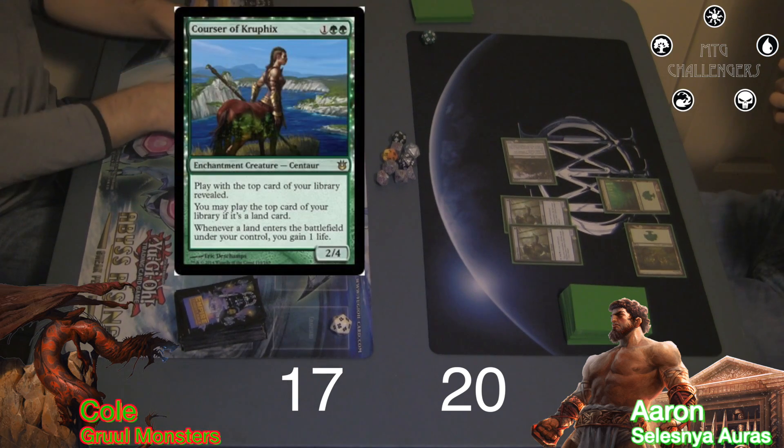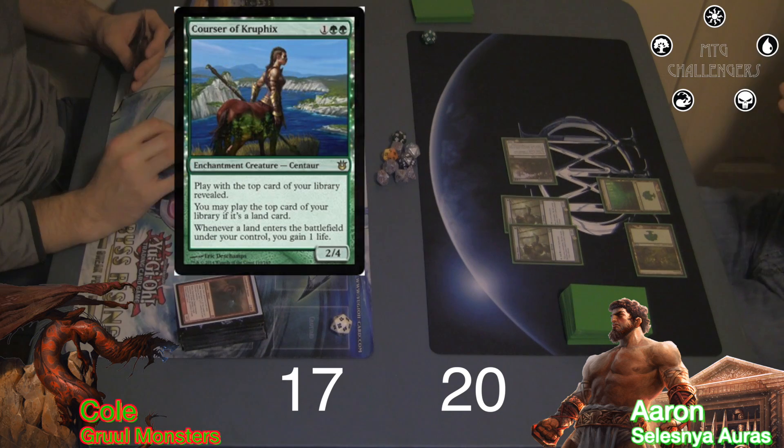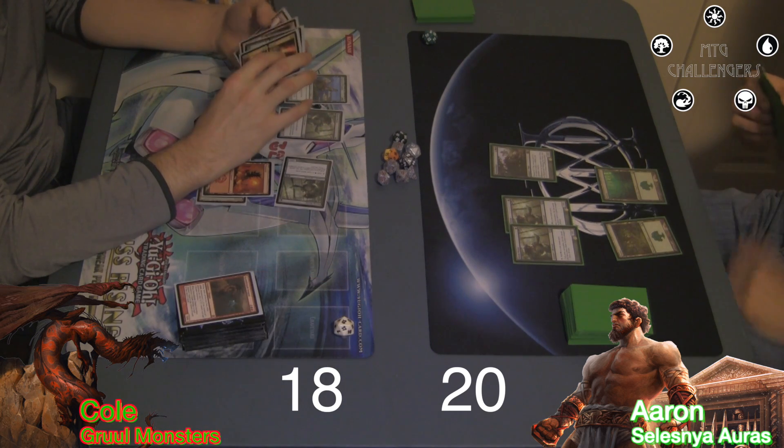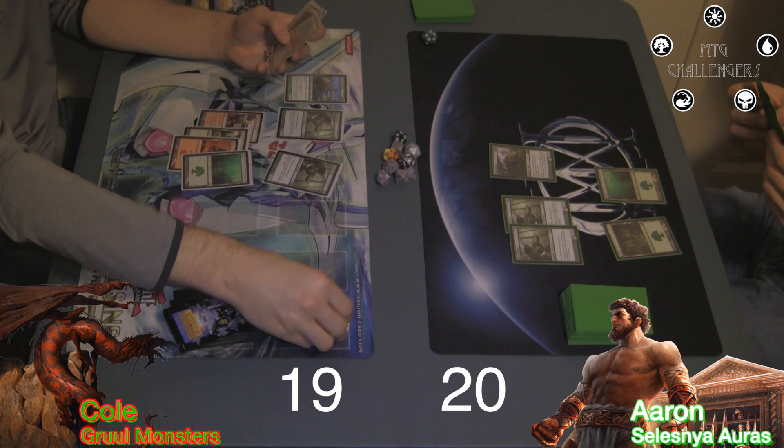He cast a Courser of Kruphix on his next turn, revealing a Stormbreath Dragon. He then played a Mountain, gaining 1 life. I just drew and passed for my next turn. Cole played a Forest from the top of his library, going to 19.